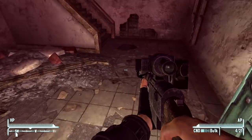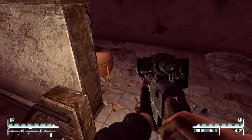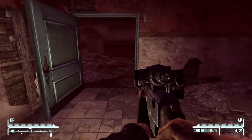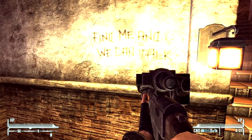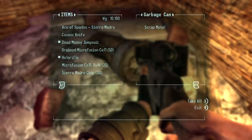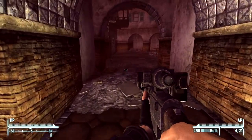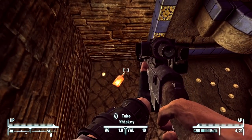That goes to Puesta del Sol, which I guess leads up to the main casino. We don't have too much ammo here, so I'm a little worried. There are lots of little things to find. I'll most likely clean up post-DLC. As long as we don't actually leave, I don't think there's any issue. Find me and we can talk — give us some direction, bud.